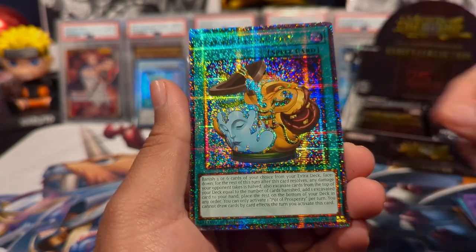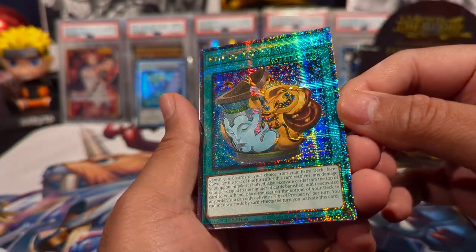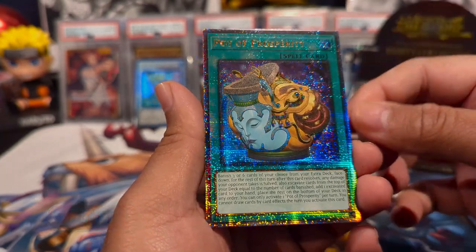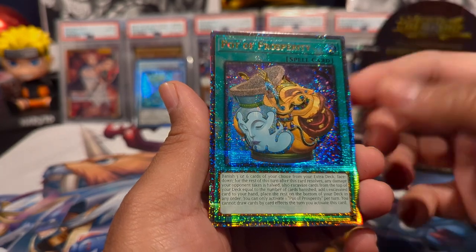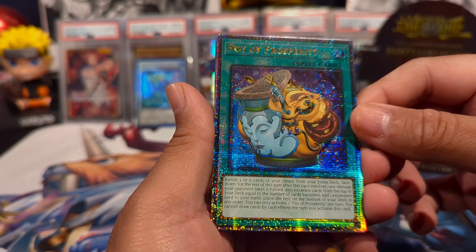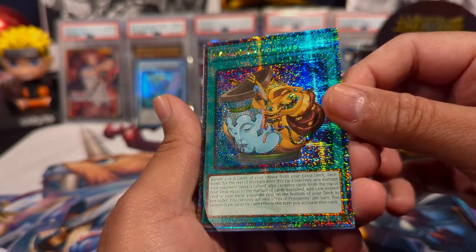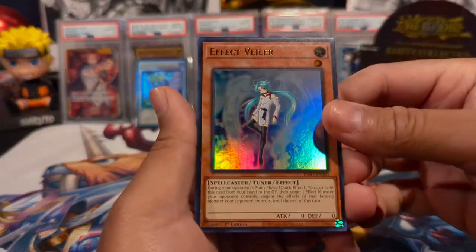We have Egyptian God Slime as a super rare — looks amazing. And we have Pot of Prosperity as a Quarter Century rare! That looks insane — these are like starlight rarity. In the 25th Anniversary Legendary Collection they had 25th anniversary rarity like this, but this one just pops. Holy crap, that's nice. And I think you get three 25th Anniversary rares in a box, so pulling Pot of Prosperity is phenomenal.